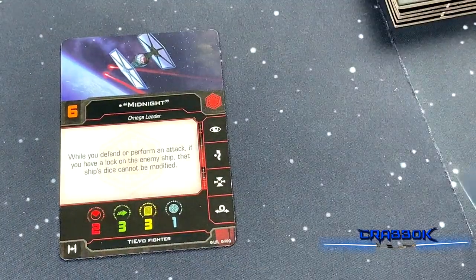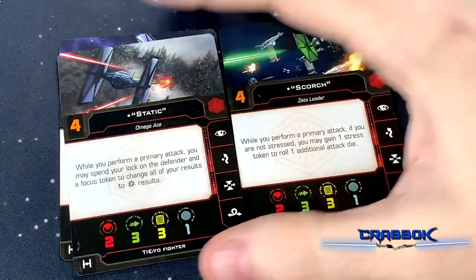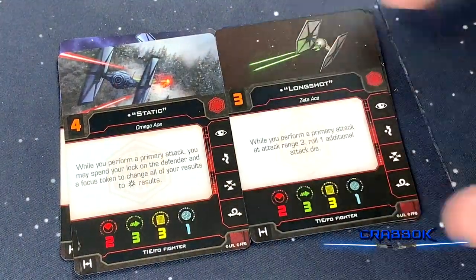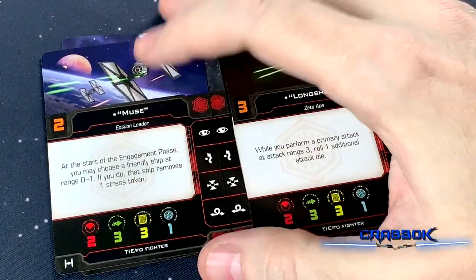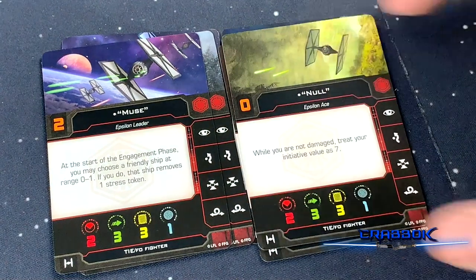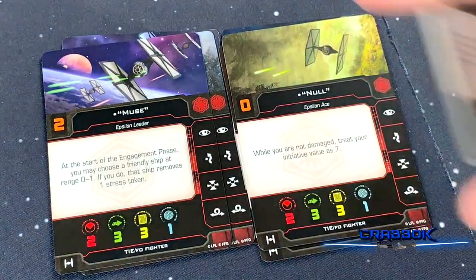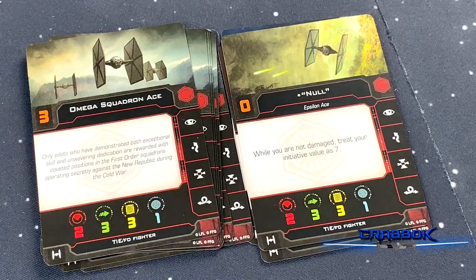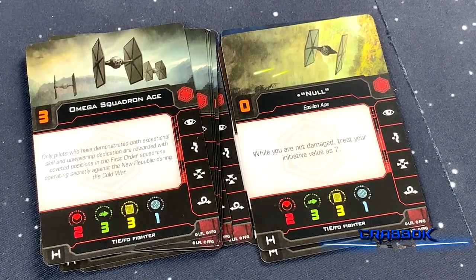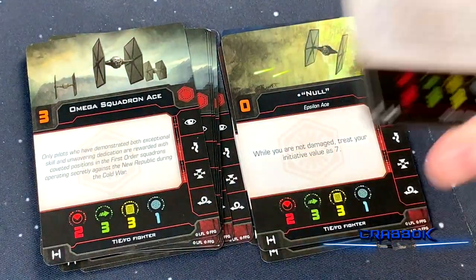Now for the TIE FO cards: we've got Midnight, Scorch, Static, Longshot, Muse, and Null. Six Omega Squadron Aces and seven Zeta Squadron Pilots. Even if you have a core set, you're not getting seven target locks.